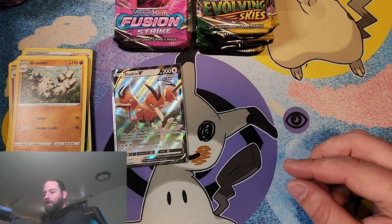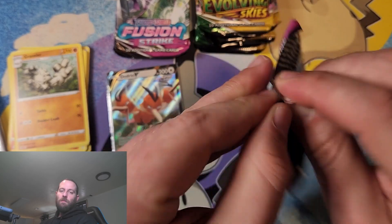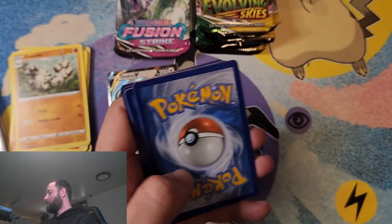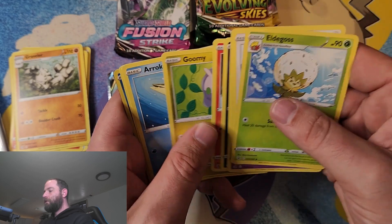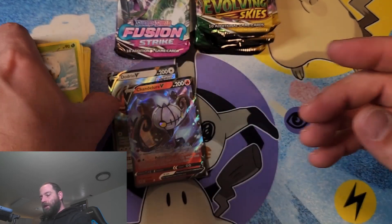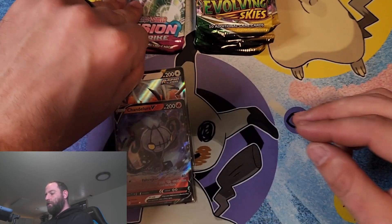I'm going to move these tins so I don't knock them over. Three more packs for Fusion Strike, so there's still some chance we could get a good pull out of here and make it a nice exciting video. Code card as always for you guys. Psychic energy, Goomy, Snubble — a Chandelure V! Sweet. So far we have gotten two hits out of here. I don't think I have this one — that is awesome. So we got the Chandelure V and a Dodrio V.